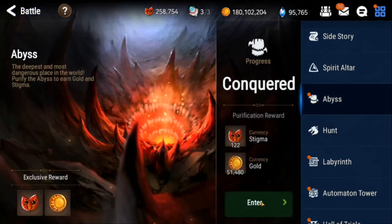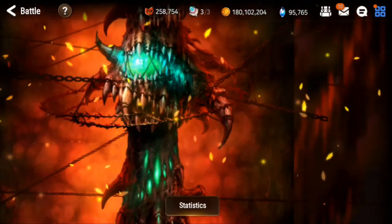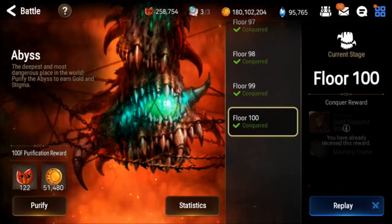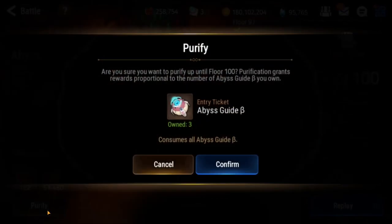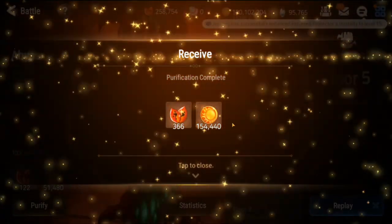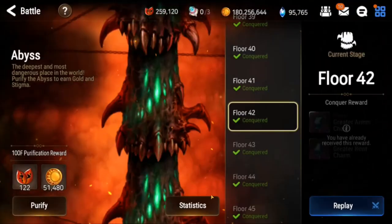Abyss. If you are able to do it, great - I just go in and purify it because I'm 100% done. But if you're not, you should definitely try to do abyss. If you've hit a stage where you can't progress anymore, make sure you go in and purify every single day. You do get a lot of gold and a lot of stigma.